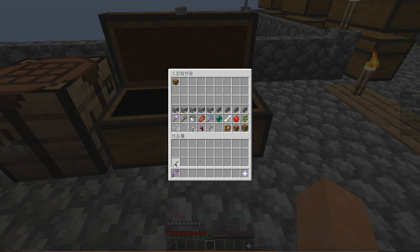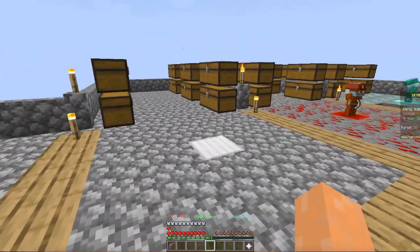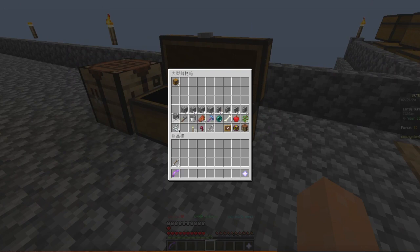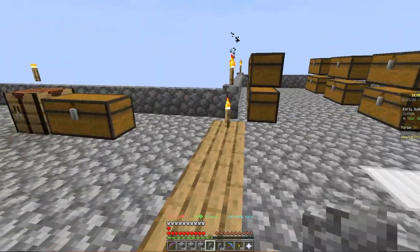Today we are going to continue working on this farm. We also have gold and iron, but I don't have enough minion space to place them. So we are going to keep extending this right now. I'm just going to need some cobblestone — three stacks — some walls, a pickaxe, some torches, a crafting table, and some chests. We only have nine chests right now and we need tons of them.